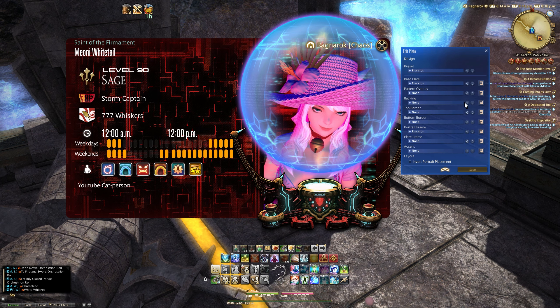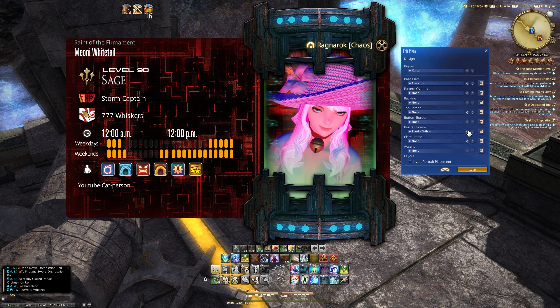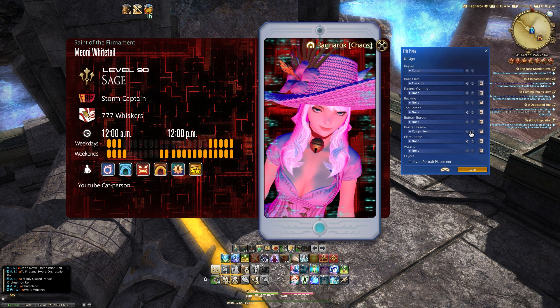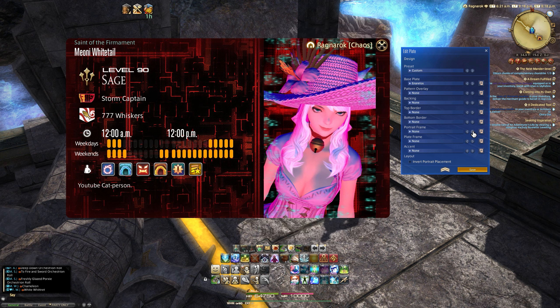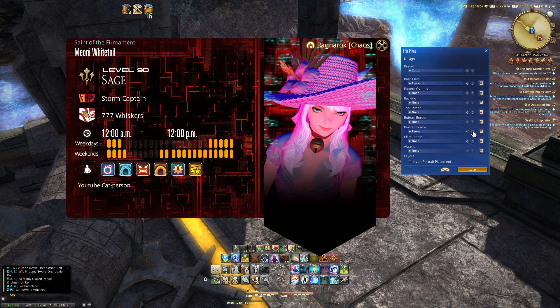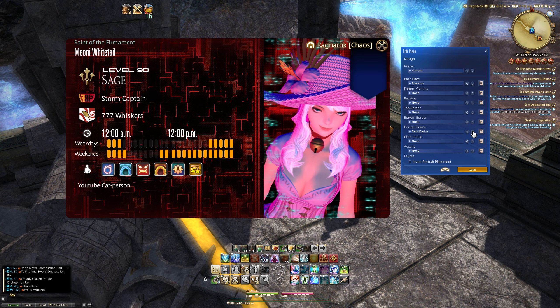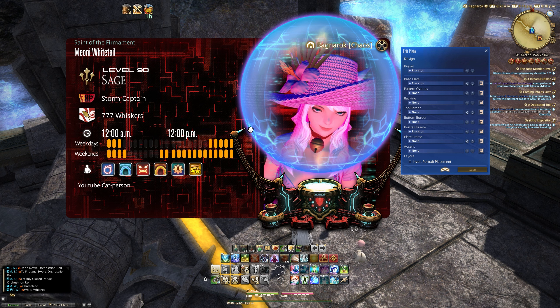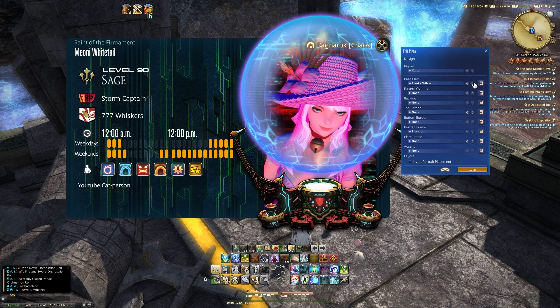So we've got a snow globe, which is obviously where the weapon would usually go at the end of Eureka Orthos. This base plate is probably my favorite part of the entire design — I do love that red-on-black chipboard, PCB-esque sort of design. I think that's really quite fantastic. We can also swap the portrait frame out and mix and match everything. That's the Eureka Orthos one from Fragments there. I can imagine a lot of people are going to be happy with just the base plate. Some people might want to put a character inside a snow globe, which I cannot unsee now that my chat has told me it looks that way — and now you can't unsee it either.